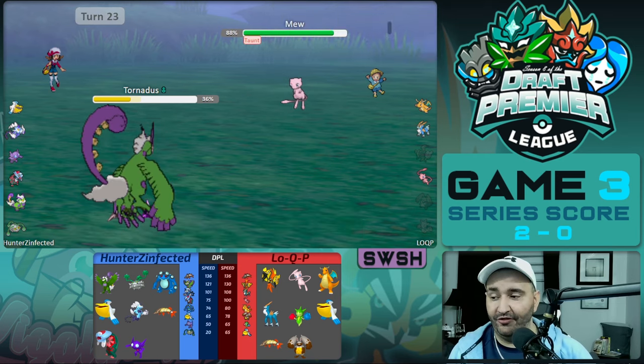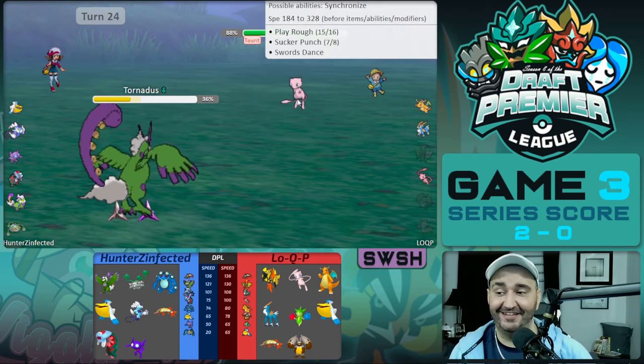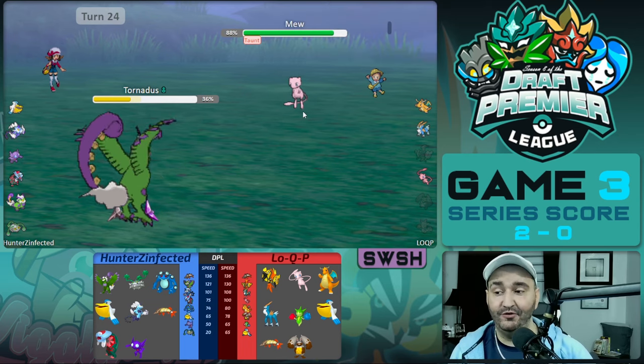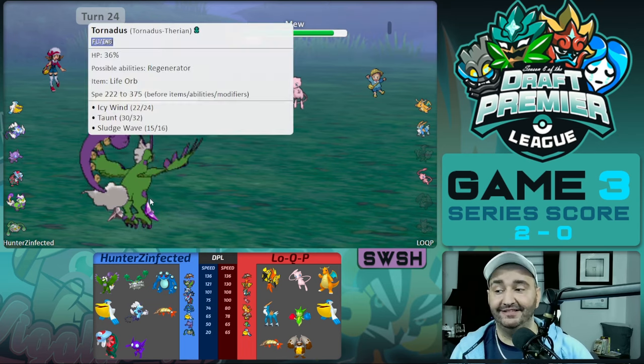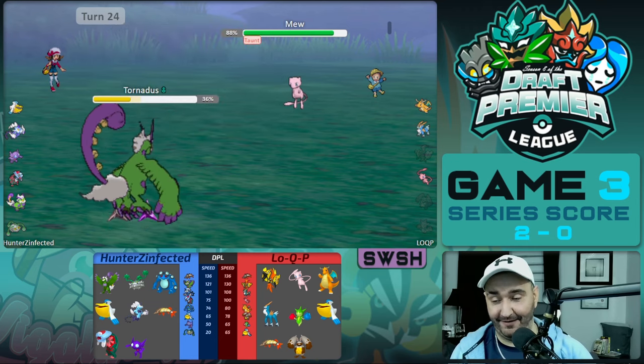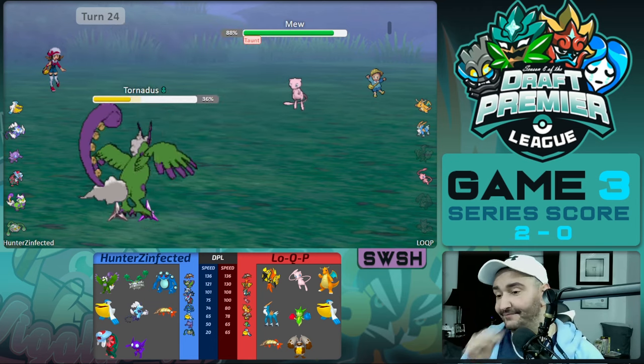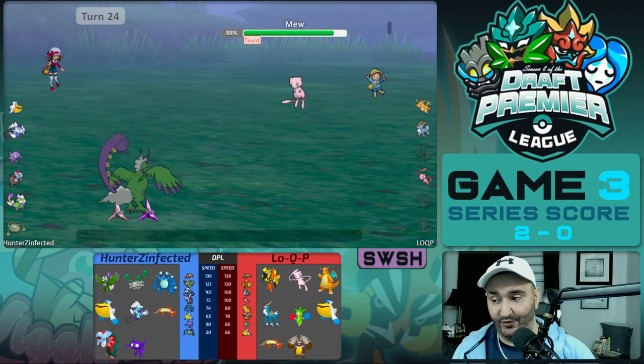Taunt comes out again on the Mew, and this time Hunter catches the Swords Dance — he makes the double Taunt play. We would have been dead to Play Rough, which did 38%. Hunter gets this turn completely right and is able to Taunt the Mew as it reveals Swords Dance.